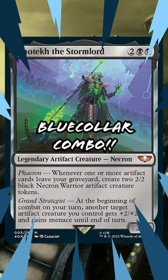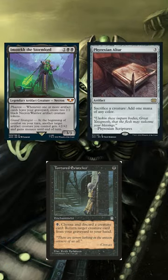Hey there! Welcome to a blue-collar combo on Emötech the Stormlord. We're going to make infinite 2/2 Necron Warriors and infinite mana. What you're going to need is Emötech the Stormlord, Phyrexian Altar, and Tortured Existence.